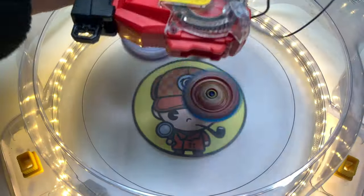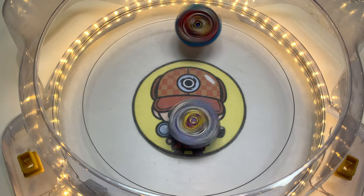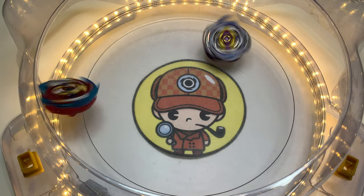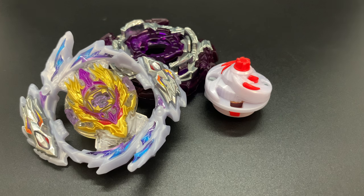However, failure to deal hits at the beginning of the match will result in losing its momentum and losing the stamina battle at end game, which all rubber tip drivers are prone to. So against strong attack types like Brave Valkyrie or Hyperion, this combo can go toe-to-toe with them and often emerge as a winner. But this combo will have a difficult time dealing with bays that can tank hits, like World Spriggan in defense mode.